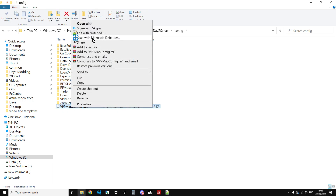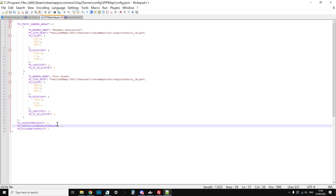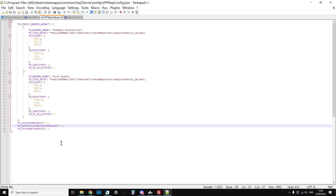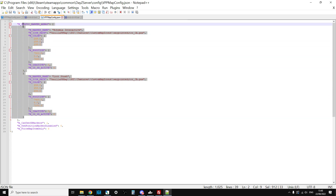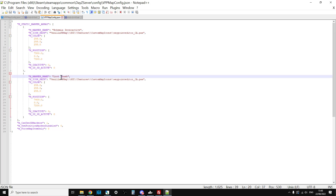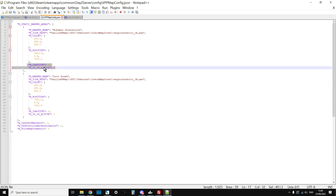Inside that config folder you'll see the vppmap config dot json. Open that with Notepad++. At the bottom are the settings: 'can_use_3d_markers' set to 1 means players can use 3D markers - set it to 0 to disable. 'own_position_marker_disabled' set to 0 means the map does show your position. 'force_map_item_only' you can set to 1 as well. To turn off the default Bohemia Interactive and loot stash markers, set 'm_is_active' to 0 and 'm_is_3d_active' to 0.